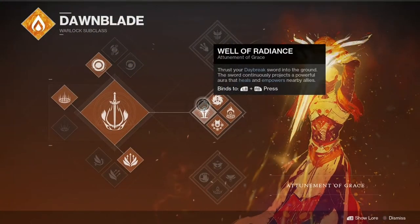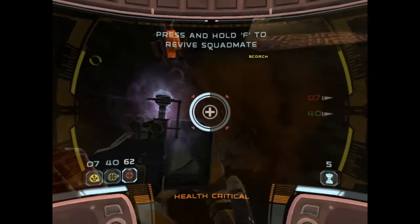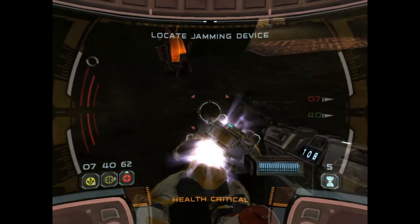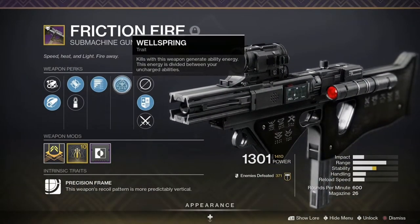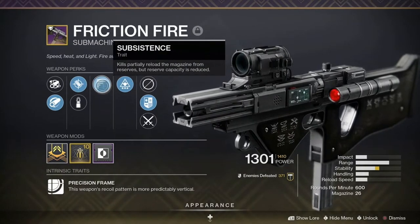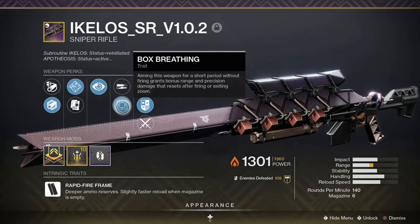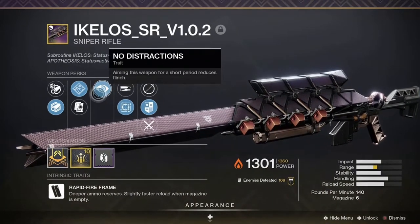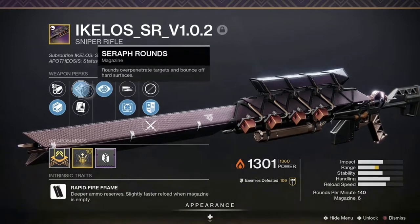For the super, I ran Well of Radiance with a Solar Grenade and a Healing Rift. The reason I chose this super is because it's all about helping out your allies and keeping them alive. In Republic Commando, they have a device used to stabilize downed squad mates, and having Well of Radiance and a Healing Rift can operate in a similar fashion. The primary I used is Friction Fire with Wellspring, which helps to keep the Rift and Grenade charged. In the secondary slot is the Ikelos Sniper Rifle version 1.0.2 that has Box Breathing, No Distractions, and Ikelos Rounds. Box Breathing and No Distractions activate at the same time, so it's always advantageous to keep the weapon aimed for a brief moment before firing.